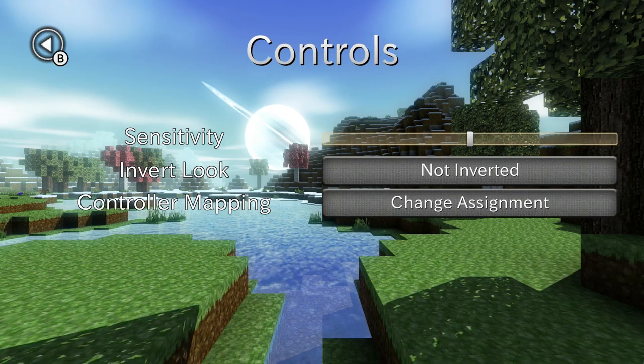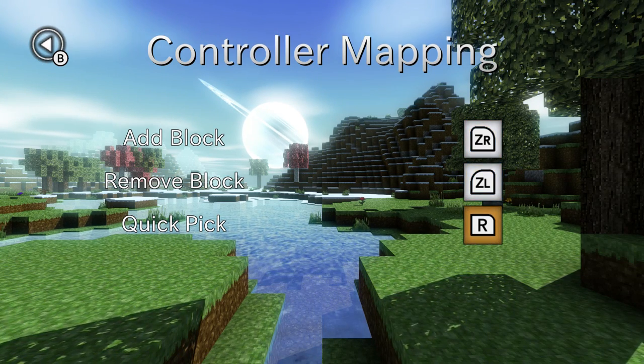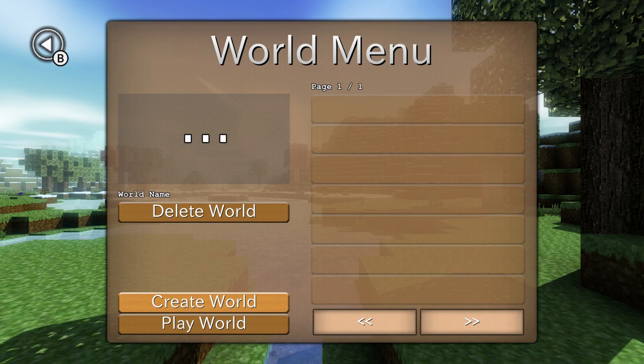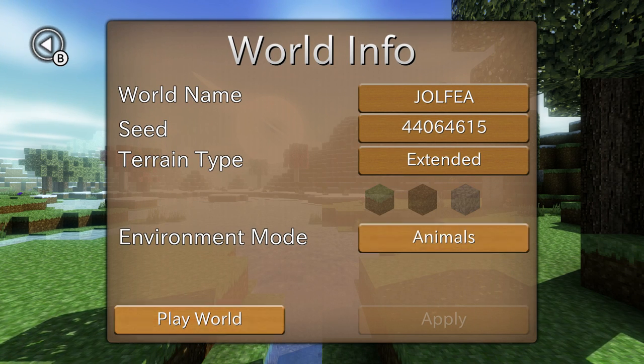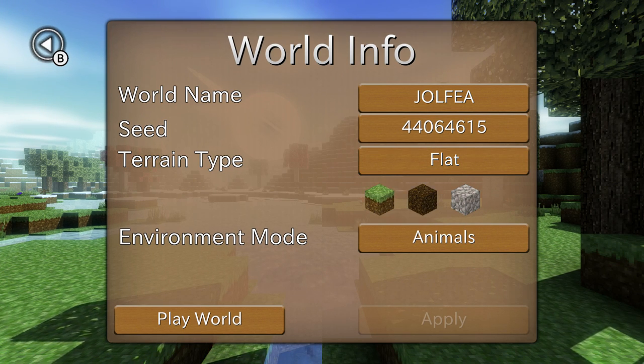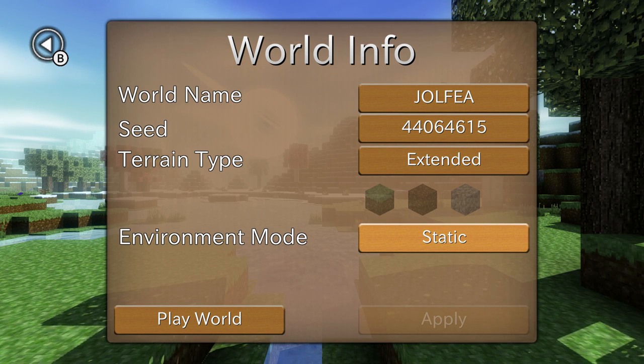Controls are here as normal — pretty simple, you can change things. There are actually new pieces in this game — new items, new materials. You can create a world here. You can pick flat, or a world with no trees or anything, basic, or extended. Let's go for extended, and let's put animals on.